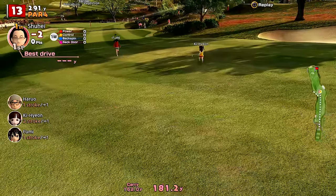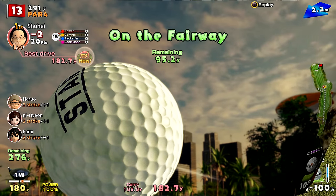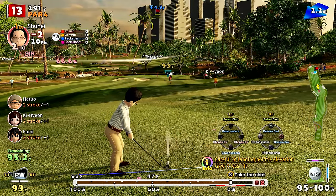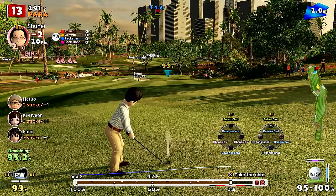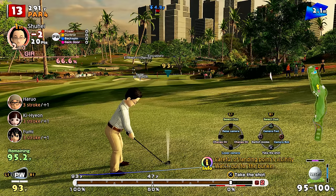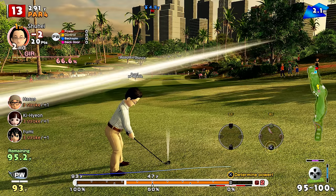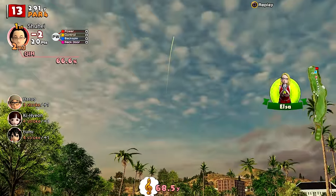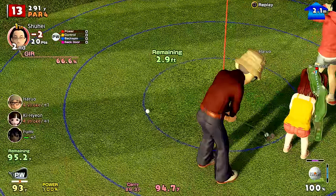Look at that drive - how has Fumi done that? Maybe she selected a different club. You can see there on L1 and R1 you can select different clubs. I don't know much about golf, but I was really good at the game knowing nothing about golf. All I know is you've got to get it in the hole in as few shots as possible.